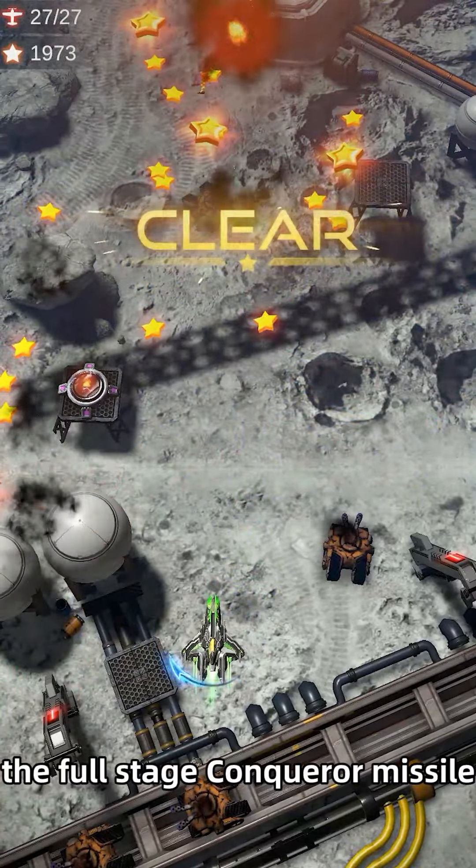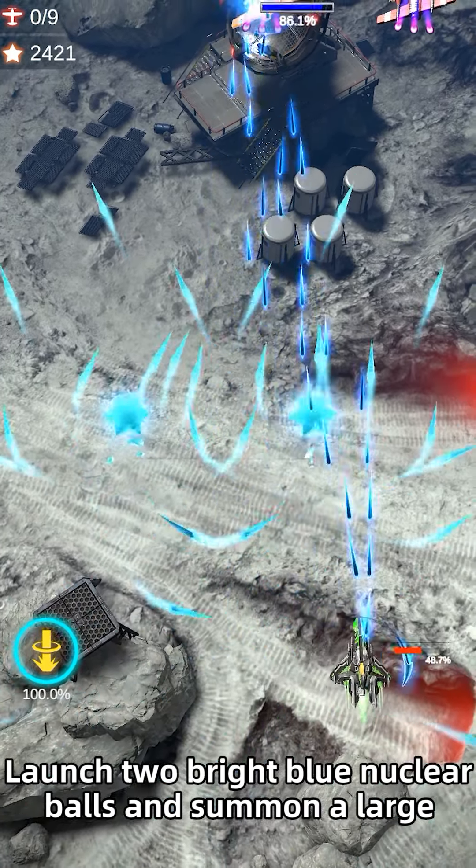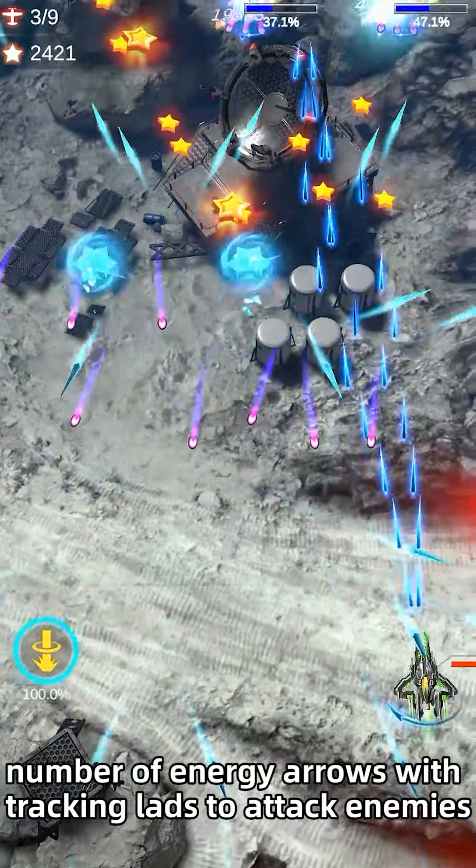Not only that — the full-stage Conqueror Missile can also evolve into a super missile, launching 2 bright blue nuclear balls and summoning a large number of energy arrows with tracking to attack enemies.